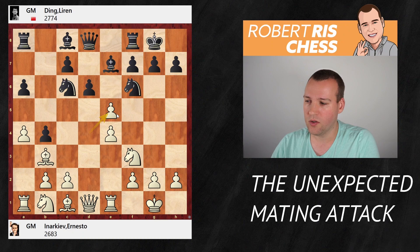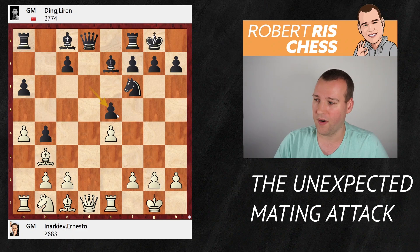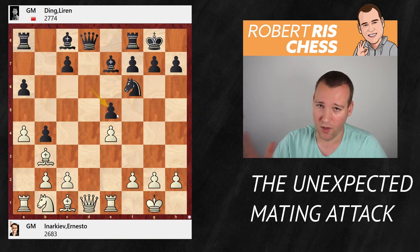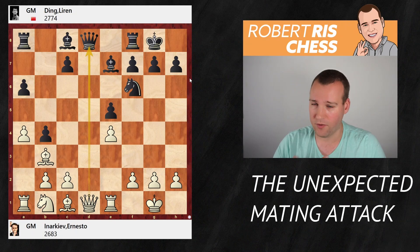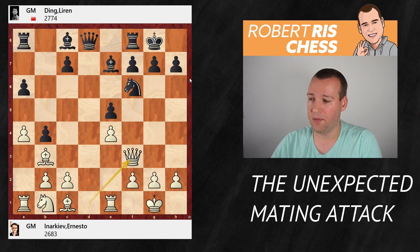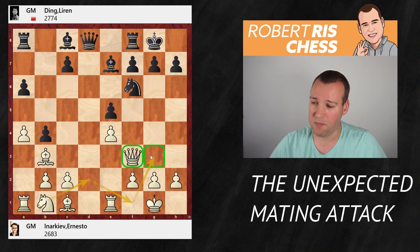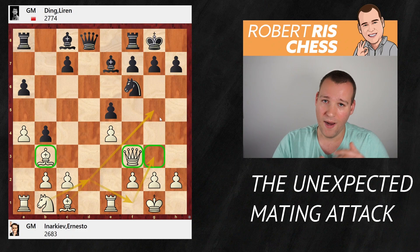White goes for dxe5, releasing the tension. After dxe5, knight takes e5, the knights are swapped and we have a symmetrical position. Normally in these symmetrical positions you would not expect very sharp play — very likely pieces are going to get swapped, maybe first the queens, later the rooks. But White has different ideas and wants to keep the queens on the board. So the move Queen f3 is played, bringing the queen over to the kingside.